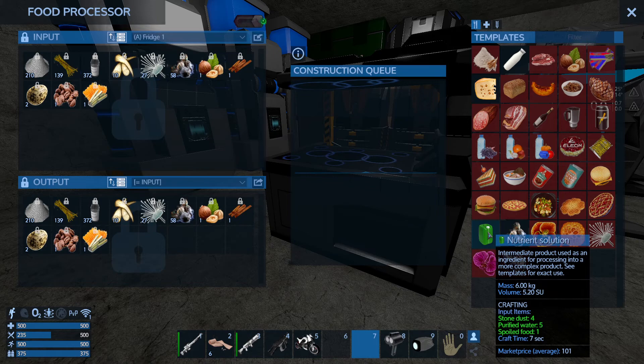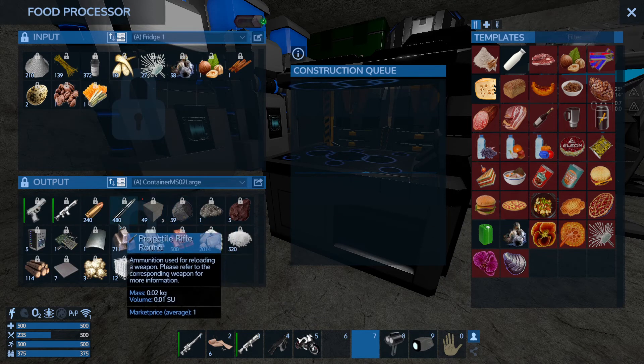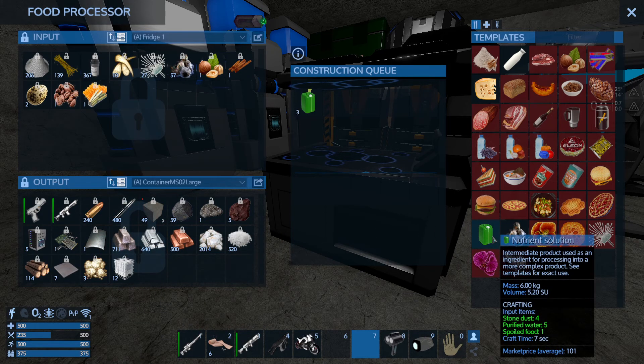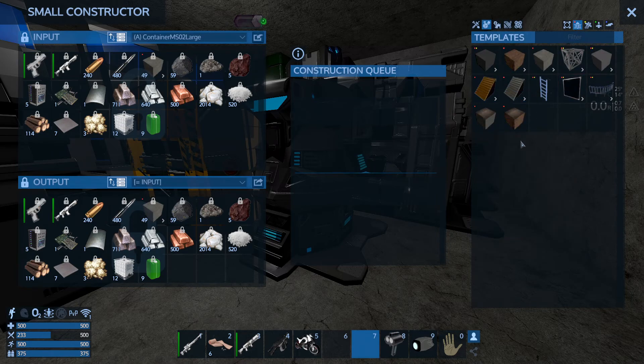Since I have all I need for the nutrient solution, I'm gonna set the output box to the box which the constructors are connected to and I'm gonna queue up 9 nutrient solution. With the nutrient solution done, I'm gonna access the constructor, go to building blocks, placeable on bases, and queue up 9 growing plots.